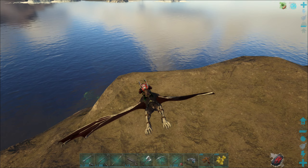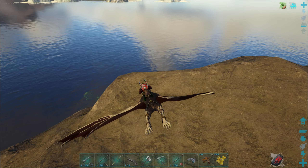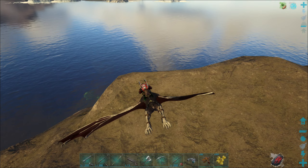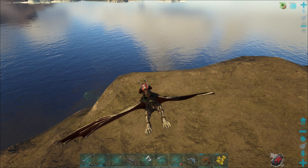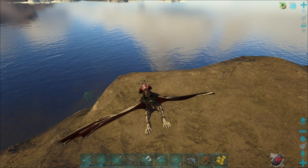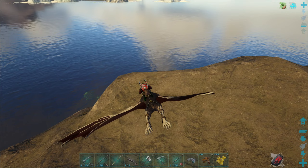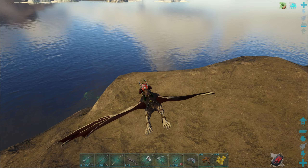Wenn ich jetzt anbrülle, müsste ich mehr Schaden machen. 305 Schaden - viel mehr als vorher. Das Nahkampf-Feature ist nicht nur dafür da, dass man die Tiere besser sieht wenn sich was in Büschen versteckt hat, sondern man macht auch deutlich mehr Schaden. Vorher hab ich 240 oder so gemacht, und wenn der Effekt weg ist, 254.